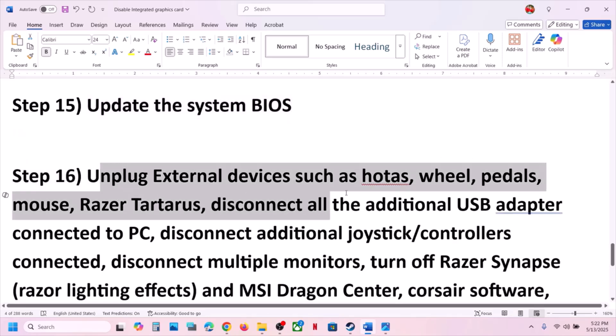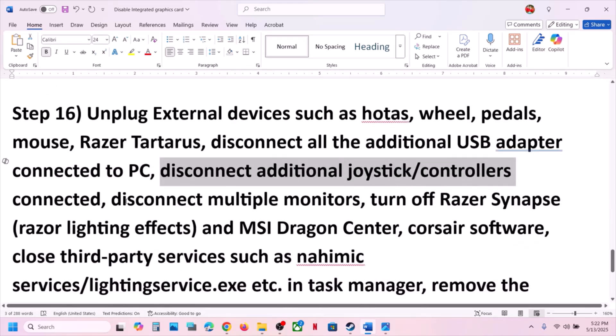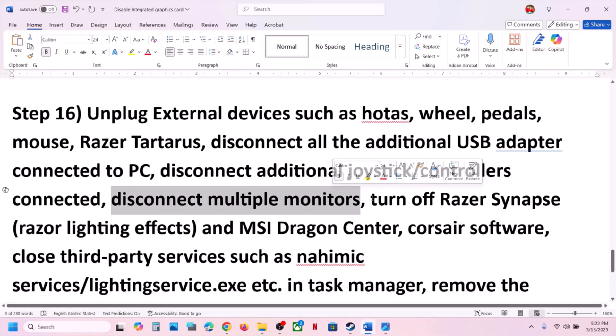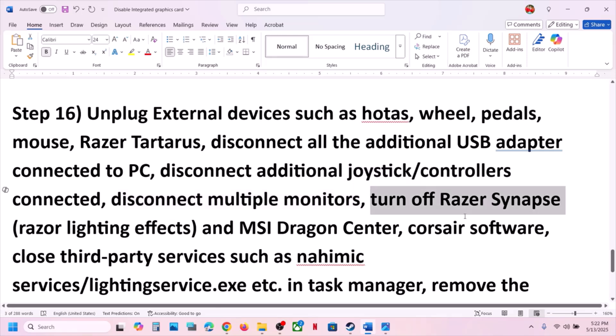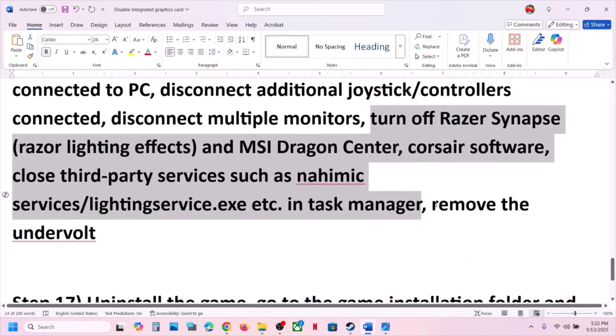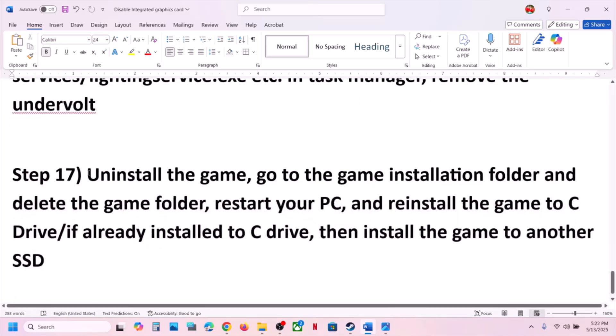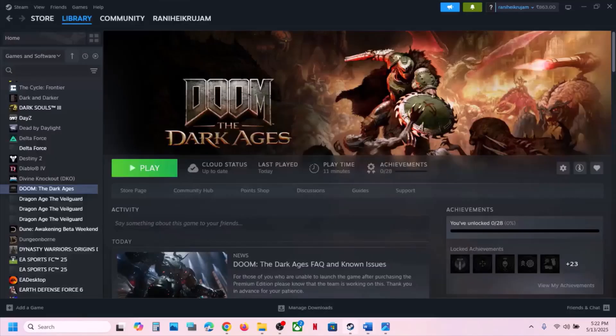The next step is to unplug all external devices. If you have steering wheels, pedals, USB adapters, or additional controllers connected, disconnect them. Disconnect multiple monitors and try launching the game on a single monitor. Close any third-party services or applications. If you have undervolted your computer, remove the undervolt and then launch the game.